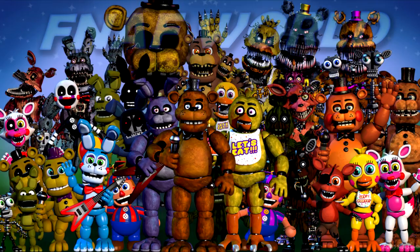Then you see the Puppet, which was in the series from two onwards. Then you see Toy Bonnie. Going back up you see Spring Trap — the actual Spring Trap — and then you see Shadow Bonnie. Then we see Withered Bonnie from Five Nights at Freddy's 2 with the face removed, and we see Balloon Boy.